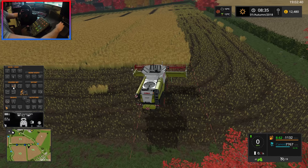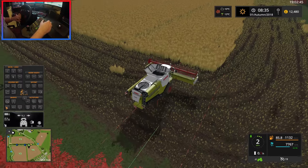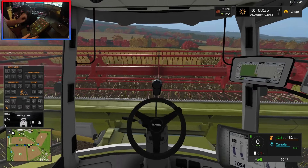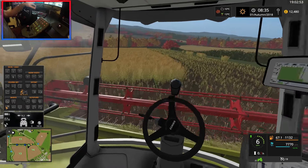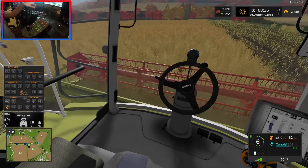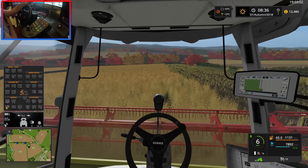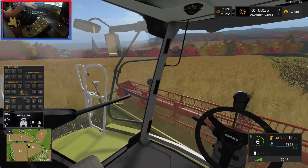The first pass is just going to be a tidy-up. We'll reverse here, get the GPS on, lower down the header and begin our length. This first one will be a bit messy but we'll keep a nice straight edge for the next one. We're going slightly diagonal because the field isn't completely square.